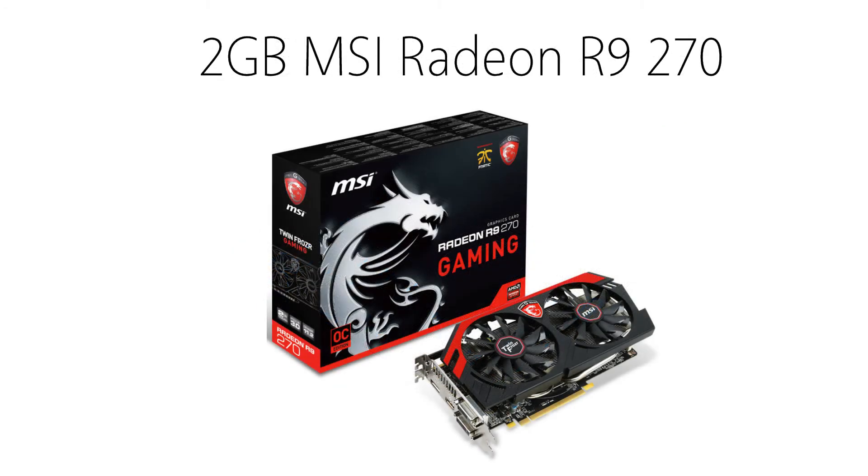For the graphics card, I chose a 2GB MSI Radeon R9 270. After the graphics card mining fiasco, the prices of these cards are finally going back down again, making it a great card for this build. Being an R9, this card supports Mantle, which will bump up the quality and speed of Mantle-supported games like Battlefield 4. This single card can run any game you throw at it from mid to high settings and should last quite some time. If you have an extra $20, I highly recommend getting the 270X version instead. The R9 270 will run you about $140.